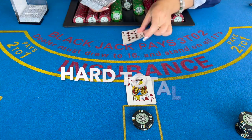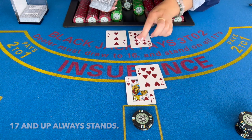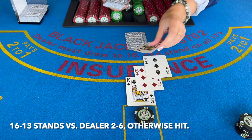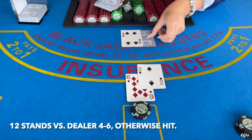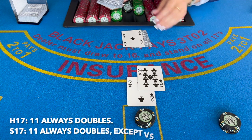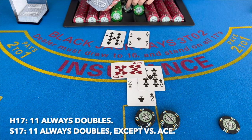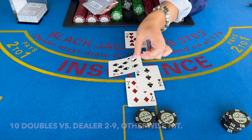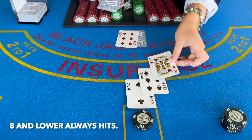Now we are moving into hard totals starting with 17. Hard 17 and up always stands. 16 stands versus dealers two through six, otherwise hit, and the same is true for 15, 14, and 13. 12 stands versus dealers four through six, otherwise hit. In a hit 17 game, 11 always doubles. In a stand 17 game, 11 always doubles except versus the dealer's ace. 10 doubles versus dealers two through nine, otherwise hit. 9 doubles versus dealers three through six, otherwise hit. 8 and lower always hits.